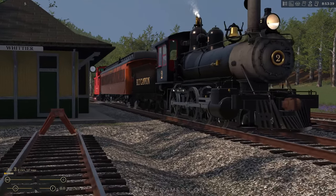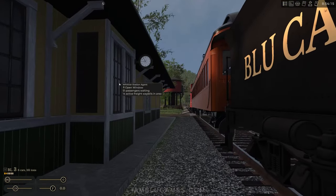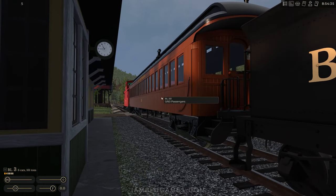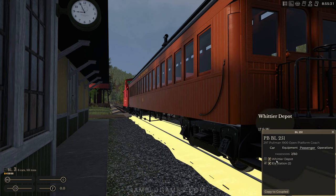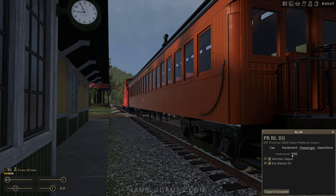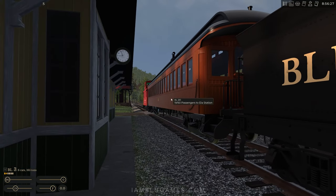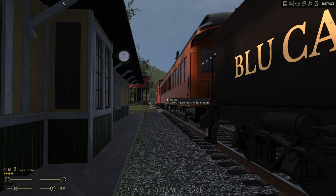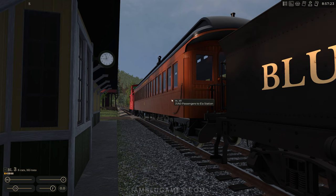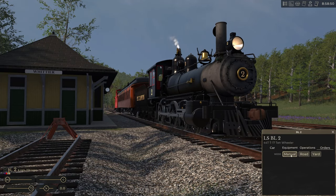Here's my other train — the passenger train. I had the AI running it earlier, but now we're going to run it ourselves. Walking over to the station, we have 51 passengers waiting and the passenger car fits 60, which is perfect. I'll control-click on the passenger car, go to the Passenger tab, and click Ella Station — that's where we're taking passengers. Currently at Whittier, taking people to Ella. Passengers are now boarding — five, seven, ten... Now, I know a lot of you are going to be bummed, but sadly you don't see any physical passengers in the game at this moment — it's early access.